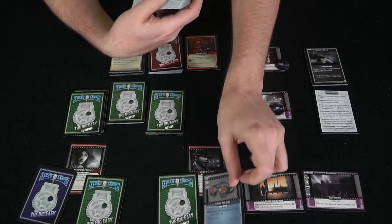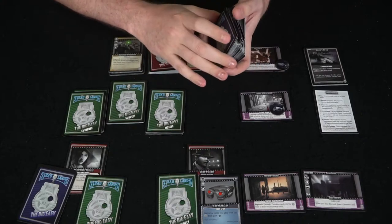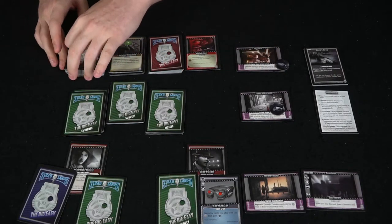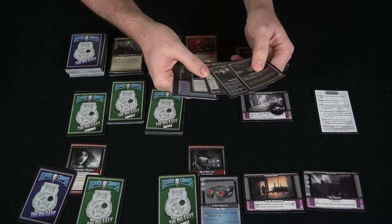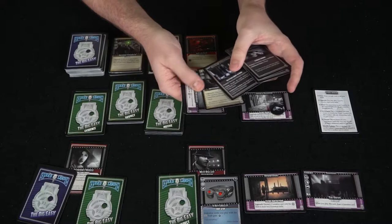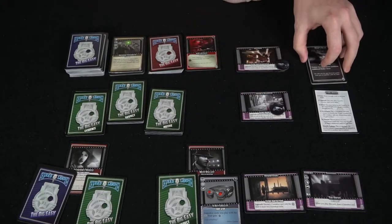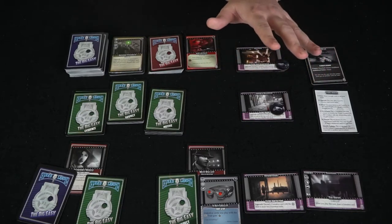There's a good host of different types of cards that all go with the noir theme. After somebody wins by getting one of each of the three objectives, you can choose to play a new scenario — for instance, Mob Ties — in which case new cards actually get added to the game based on which case file you're playing. There are more cards that get added as you continue playing through different case files. That's the basic idea for how to play The Big Easy Deadlands.